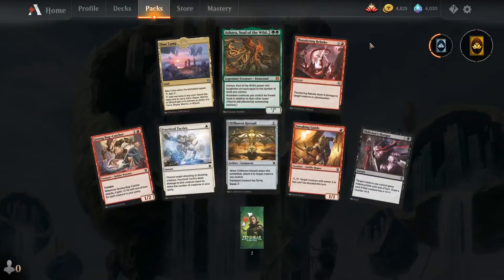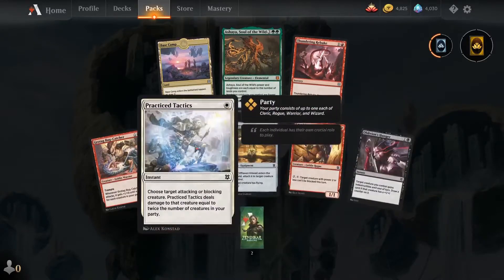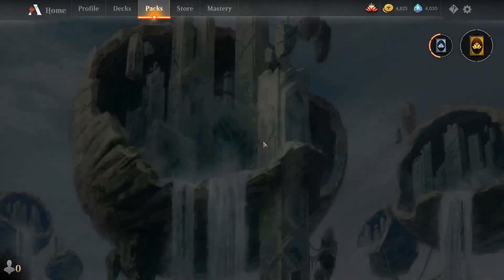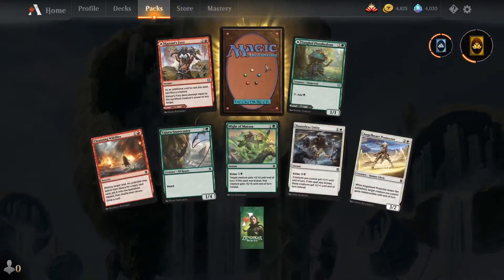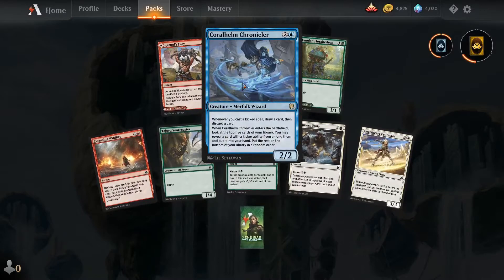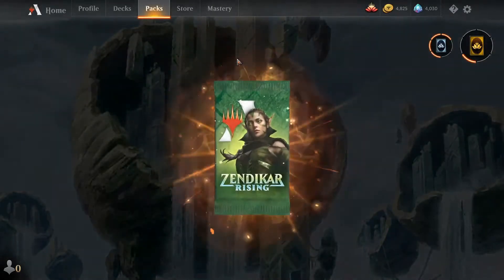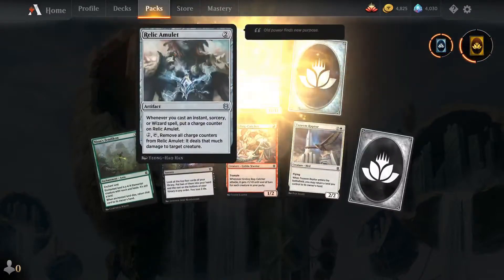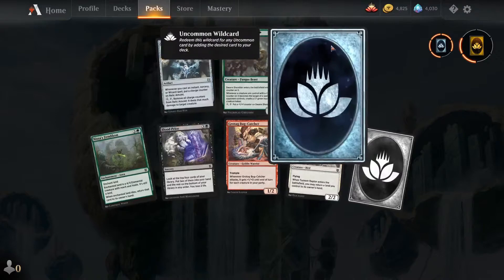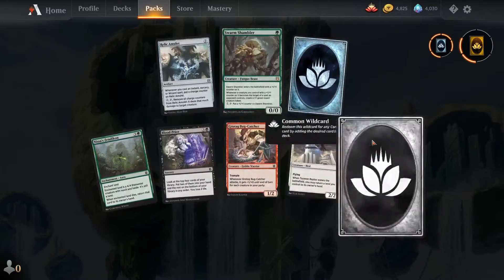Look how good this pack is — taking a Shia, and there's a Thundering Rebuke, Practice Tactics, and Cliffhaven Kite Sail. Hope you guys realize how good that card is now! Base Camp is here too if you're hard into the party deck. Cronkler is good for kicker decks, Tangled and Fury are really good. Relic Amulet is amazing — if I was already in wizards I'd probably take Relic Amulet over Swarm Shambler and try to force wizards.